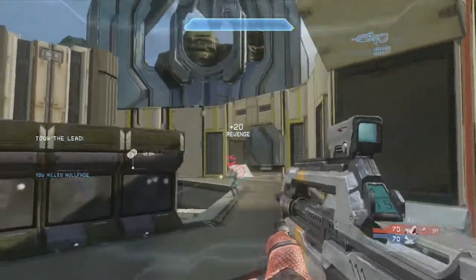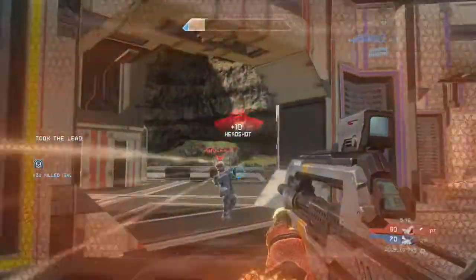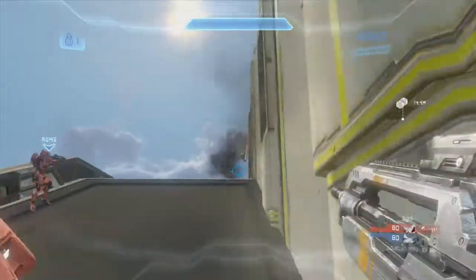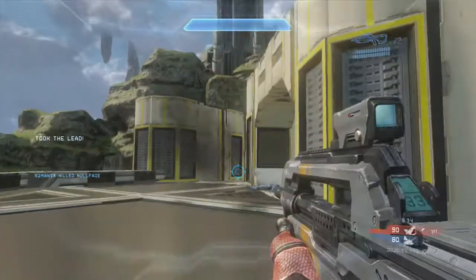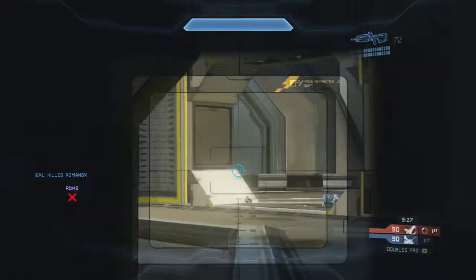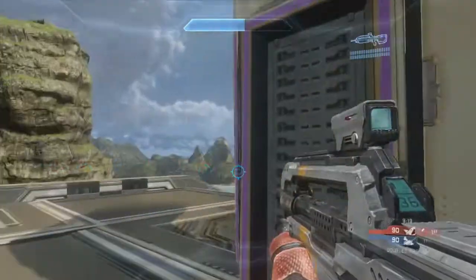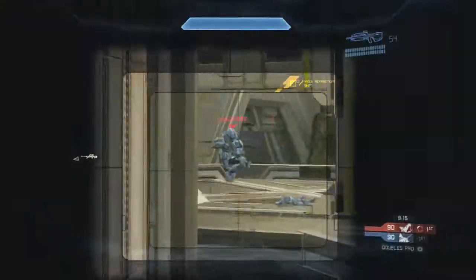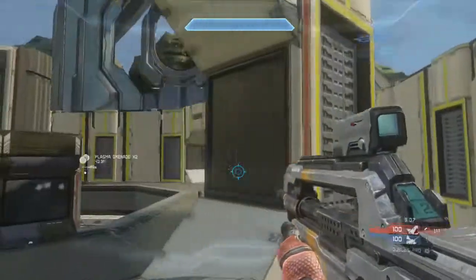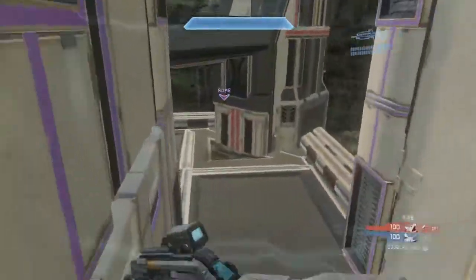Whenever you know they have overshield, you want to play pretty passively — keep your distance, pre-nade them, call out where they're going so you and your teammate can double team them. If you've ever had overshield and you run into both opponents, your overshield is gone instantly and you die. So double-teaming the overshield guy is ideal. Peak-shotting means take a shot or two, go behind the wall, then take another shot or two. Don't be afraid to run away — you've lowered their overshield enough.